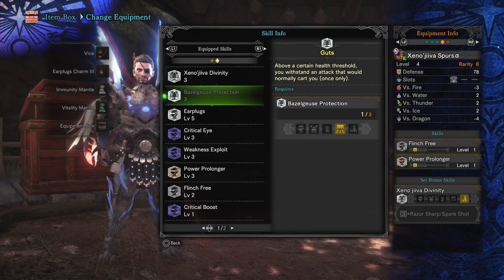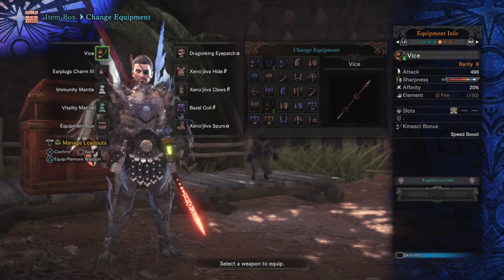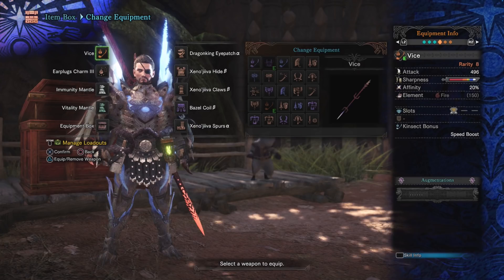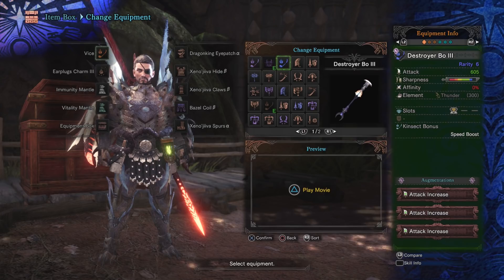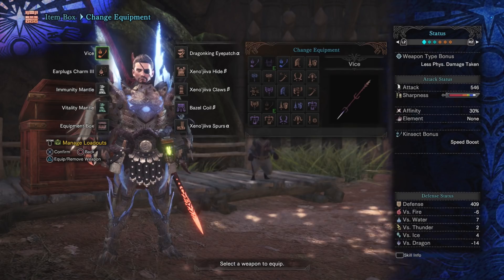Protective Polish isn't needed with this lineup, but it's a really good entry-level build because Razor Sharp helps mitigate sharpness loss until you get a Protective Polish jewel. A lot of people dismiss Vice because of the low base attack, but at 1.32 sharpness, its built-in 20% affinity, Elementless boost, and a damage augmentation, you can push it to around 778. A Destroyer Bow with only two attack augments would actually do less damage than Vice, so don't sleep on it.